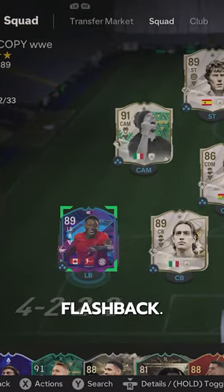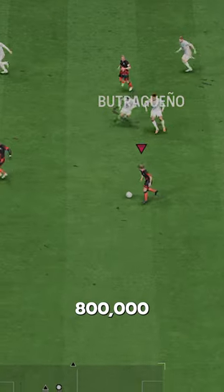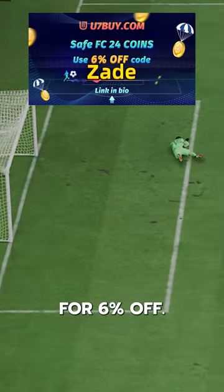We've got Toadie Flashback Davies. We acquired Davies via SBC for 800,000 coins. If you need FC24 coins, check U7 by CodesAid for 6% off.